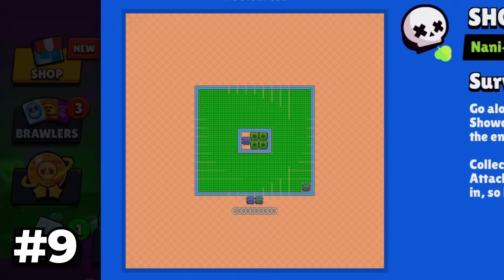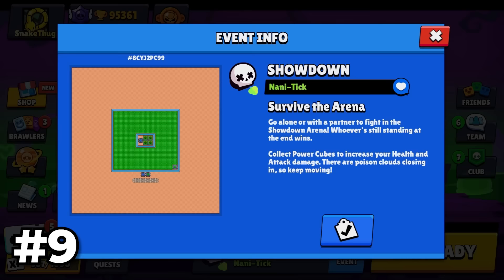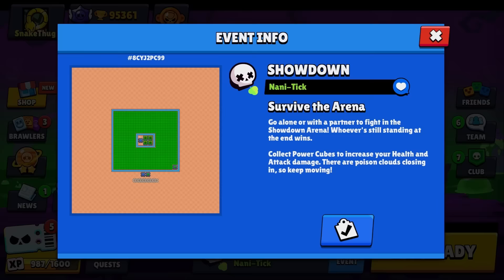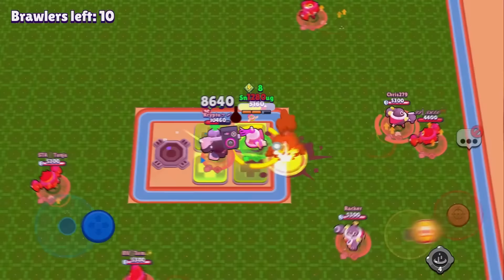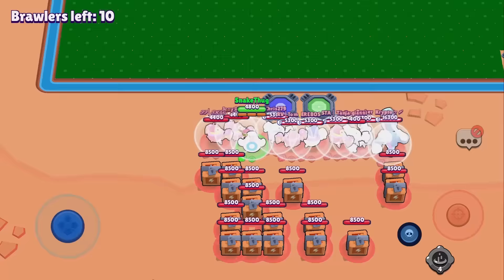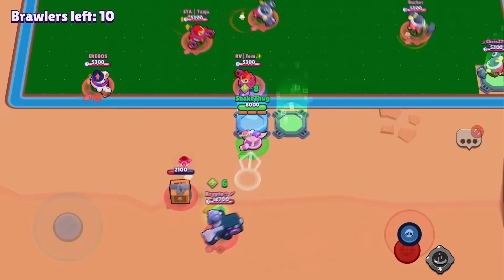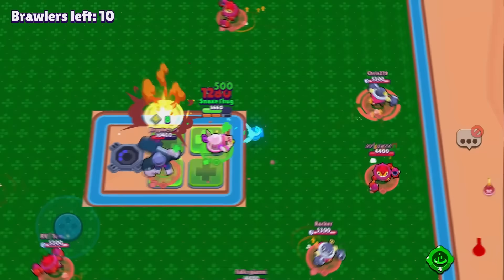Nani Tick is a great mini game — one Nani, one Frank, and the rest play Tick. You farm boxes and your super on the Frank, then try to kill all the Ticks in the square. It's fun for everyone — the Ticks who dodge, the Nani who hunts, and the Frank... well, Frank has a bad time. We open some chests and join the middle via blue teleport.